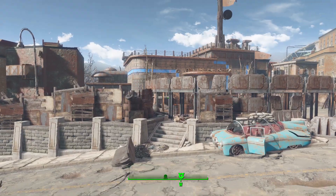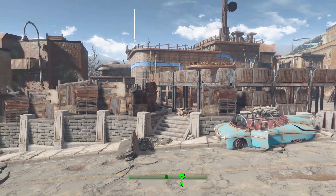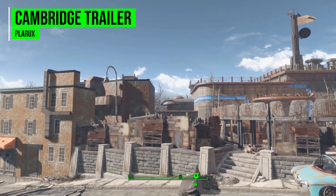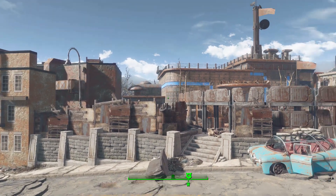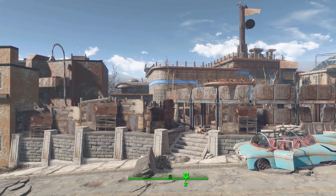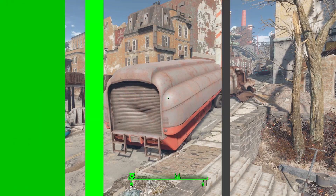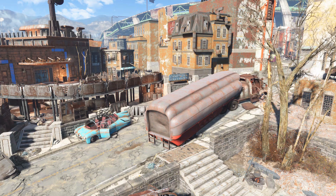Hello everyone and welcome back to my Fallout 4 mod spotlight series. Today we are having a look at the Cambridge Trailer mod, which is being made by user Plorix. What this mod brings into the game is a pretty awesome little player home — and no, it's not inside the Cambridge Police Station. As the name suggests, it's inside the trailer outside of the station.